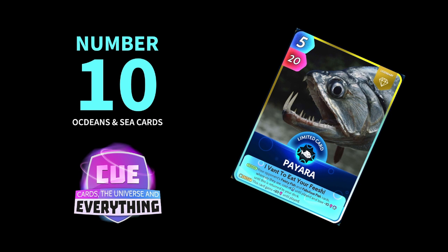At number 10 we've got Payara. On the draw, your opponent's Feisty Fish and Fabulous Fish cards — wherever they are — cost plus 1 until played and lose minus 10. And I like to hold this card because on the start this card gains plus 20 until played. If you hold him he does become very very powerful, so I love him. Definitely worth putting in our top 10.